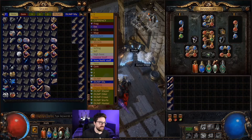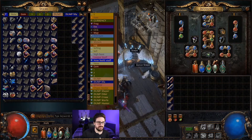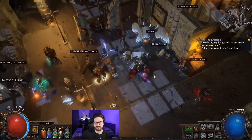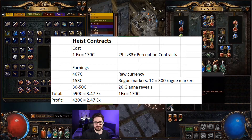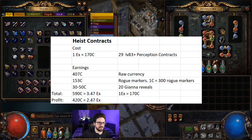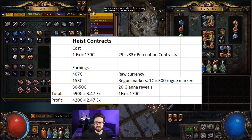Besides that, I managed to turn my 1x investment into a 2.47x profit in about two hours playing very casually. I also took some pauses between contracts. This is a recap of my heist contracts — I'm using Exile Next to track my earnings. I have a video about it, go check it out.